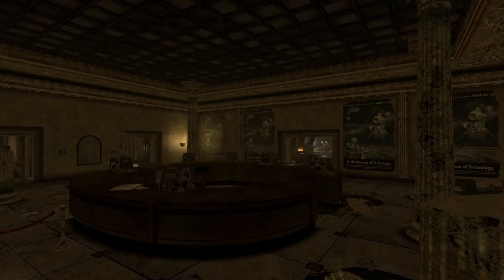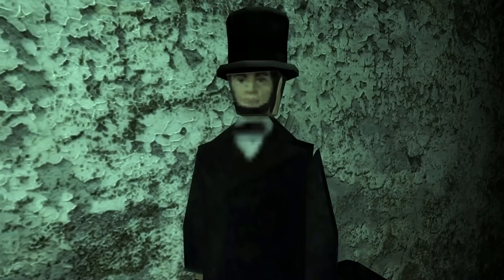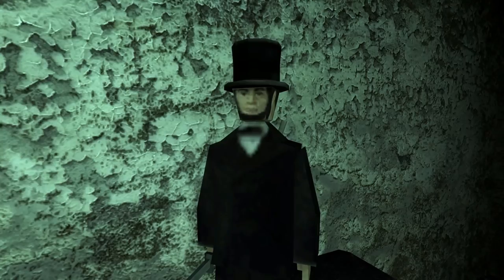The site has seen better days, as deep within the museum's halls we mainly find destruction patrolled by ghouls. Still, within the offices behind a very hard locked door, we can find my favorite of the Lincoln Treasures: the Action Abe action figure, complete with a samurai sword.